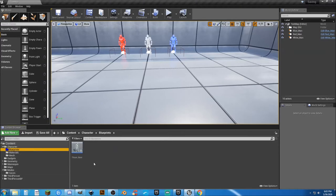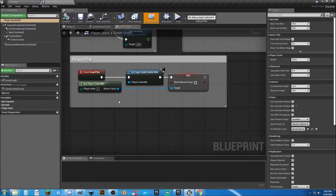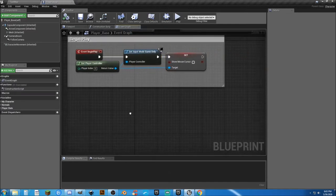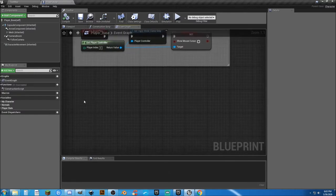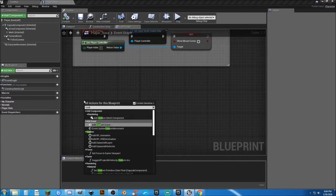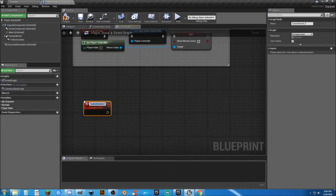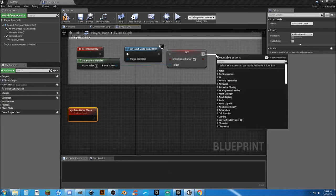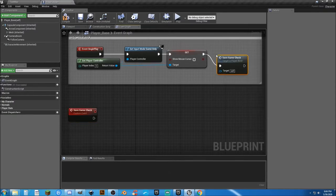Now in our Player Blueprint, I've already created an Event Begin Play to set the mode correctly to Game Mode Only and to remove the mouse cursor if it's present for any reason. Let's get going with what we need to actually build here. I'm going to create a new custom event — just type in CUST, hit Enter, then type in a name. We're going to call this Save Game Check.